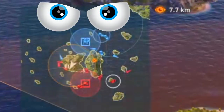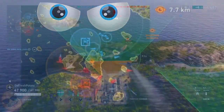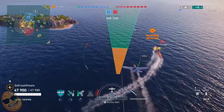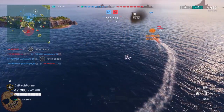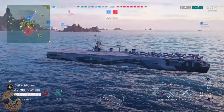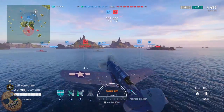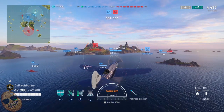Look at the mini-map. We have people abandoning this side. My team has abandoned this side except for one destroyer and maybe that kiting battleship — that's not good enough. So we're going to have to be very, very careful from this side. Luckily for us, the enemy team did the same thing.